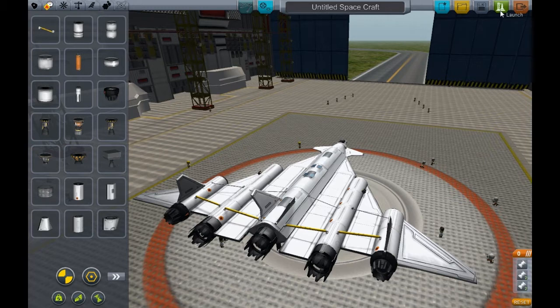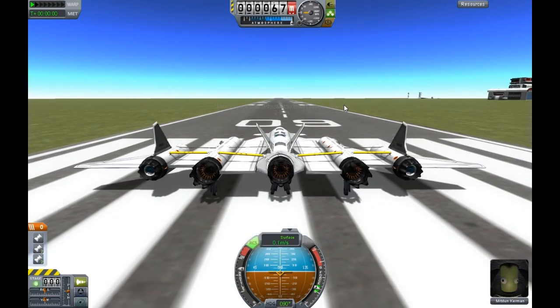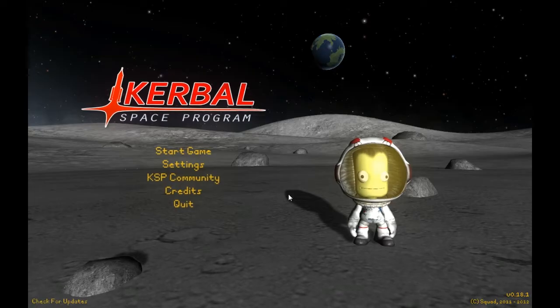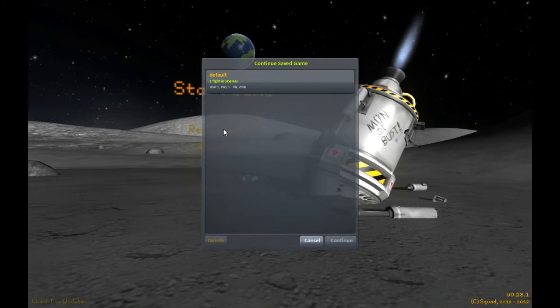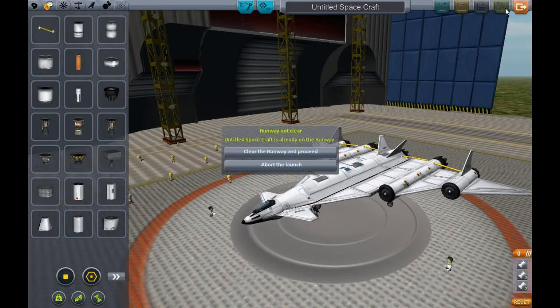And here it crashes. Something happened to my KSP and it decided to crash — it said something about resolution. Seems that everything on my game is actually crashing. Let's see if I can load the auto-saved ship. Please work. Thank you. Shall we try this again?